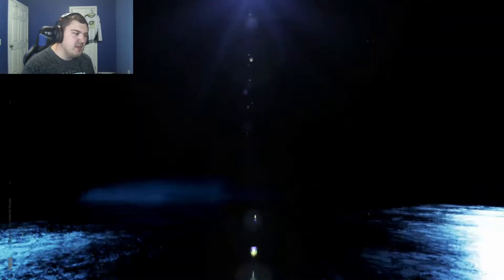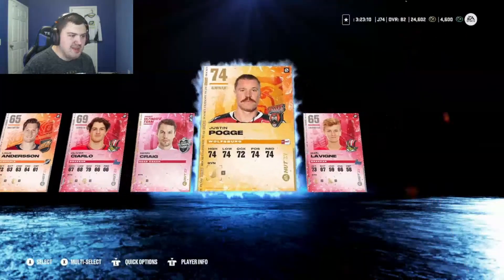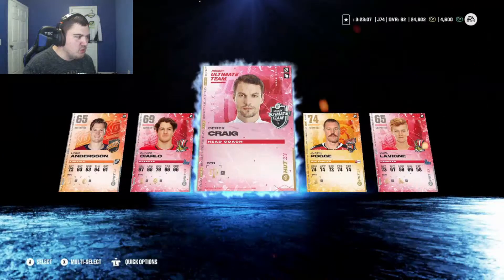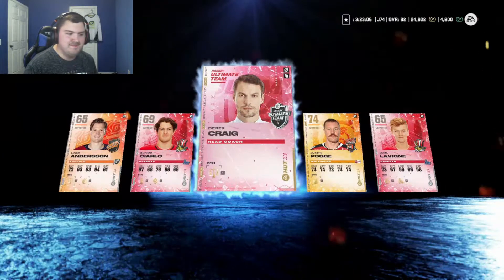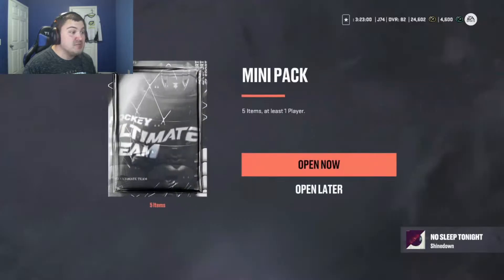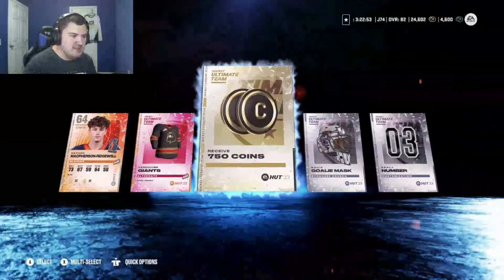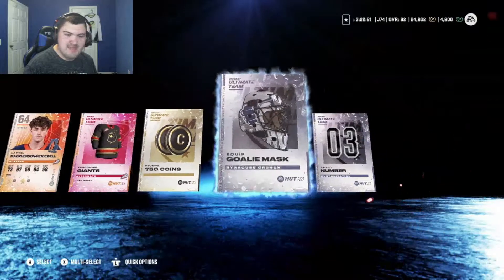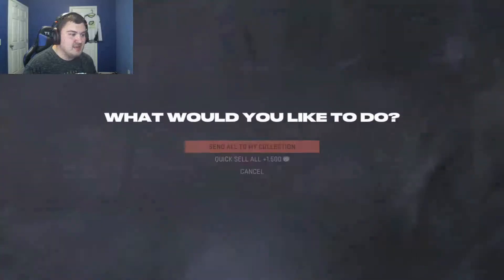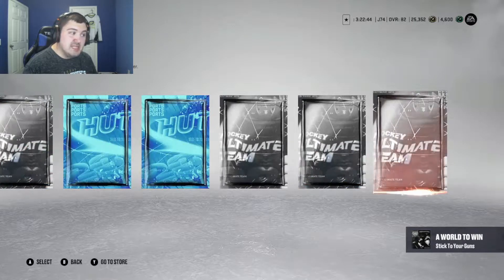Let's start with these mini packs — we got one that's untradeable, one that's tradable. Mini packs, not really expecting too much from these. Justin Pogey — I remember him from the old days — along with a coach and some silver players. Same thing with this mini pack — it's actually tradable, so on the rare chance we get something good we could sell it, but the best thing in here is going to be 750 coins. We could have quick-sold it.